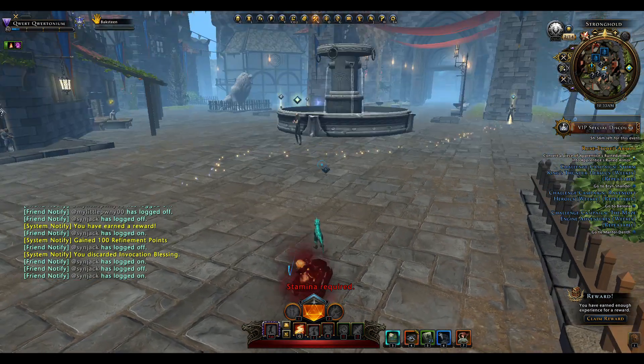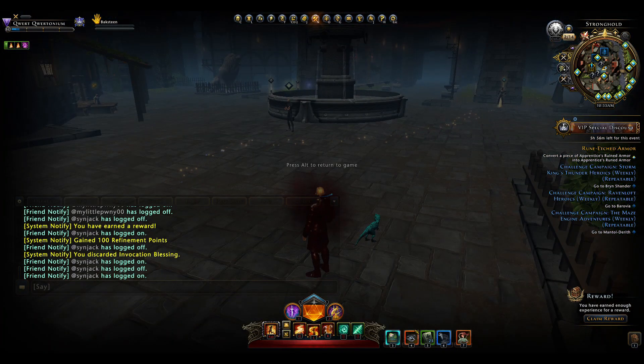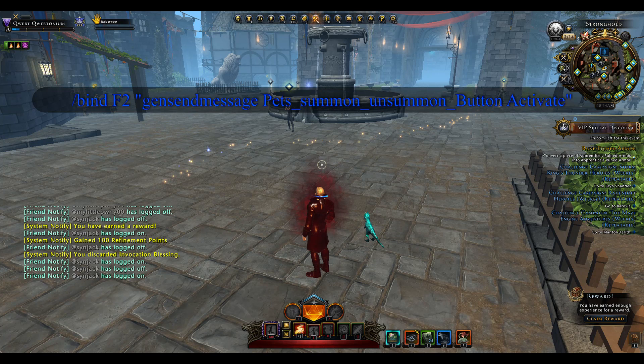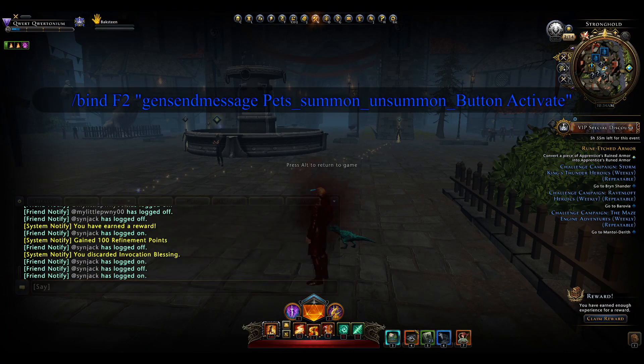The second one I use is not currently working — it was one of the features that got broken when mod 16 was released. What it basically does is it allows you to fast summon or unsummon your companion. The reason I'm including it is in case it gets fixed, as it is a very useful way of fast summoning your companion. I'll test it but it won't work because it's currently bugged; it has been reported so hopefully it will get fixed.